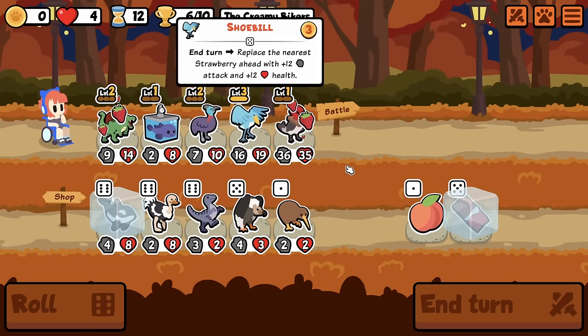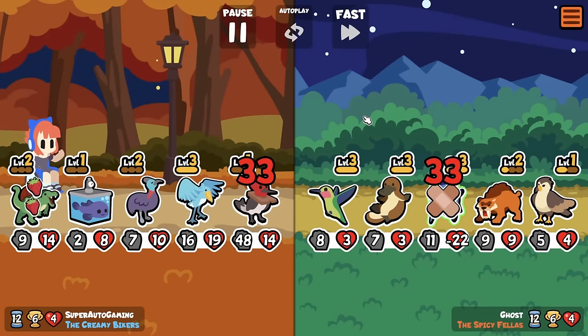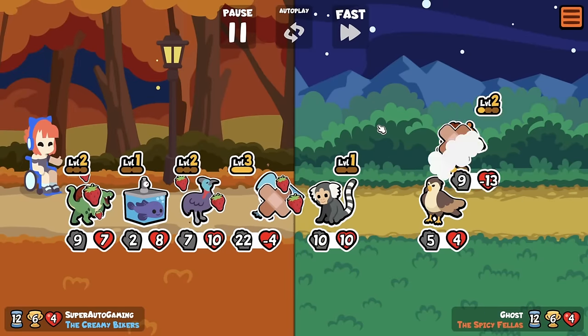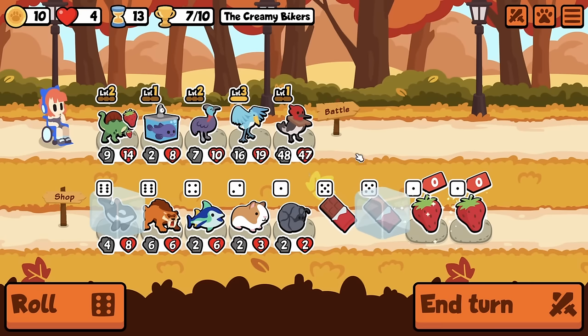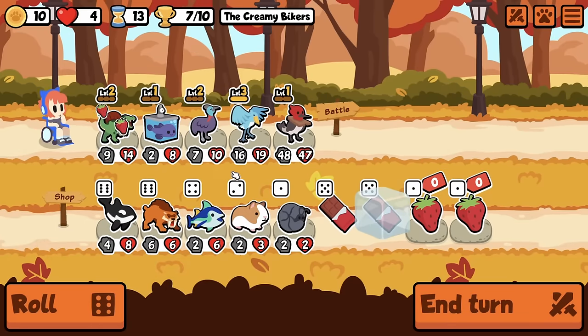Yeah, we don't need to replace that. Yeah, plus a casual plus 12, plus 12. Very nice. Wait, Hummingbird can give Strawberries to the enemy? That's kind of funny. I also want to see how Ostrich works. Oh dude, there's my Tuna. There's the freaking Tuna, dude.